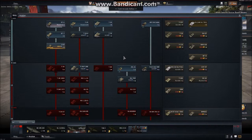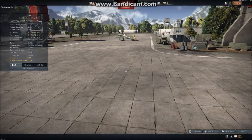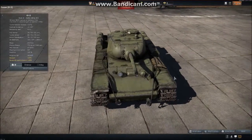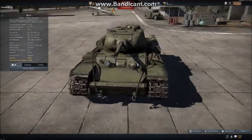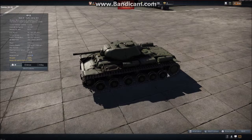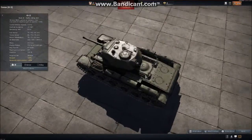Swiftly moving on to Russia, we have the KV-1S heavy tank at Rank 2 with a battle rating of 4.3. It is armed with a 76mm ZIS-5 cannon and a single 7.62mm DT machine gun. This is actually an improved KV-1, with an improved engine, because the Russians were having problems with the speed of their KV-1s. Though it didn't improve much, it was still a definite improvement.